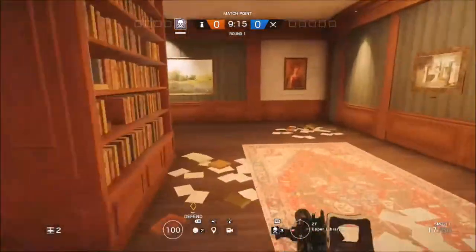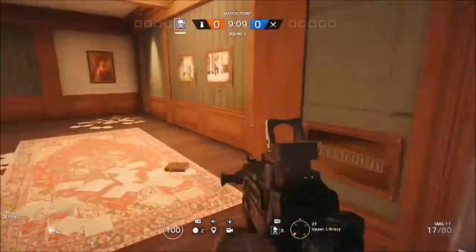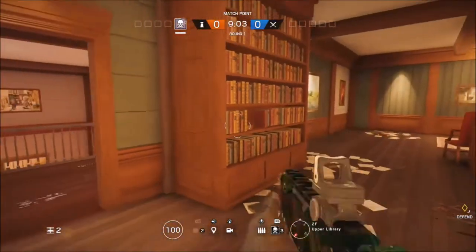Alright guys, so in today's video I've got two hiding spots that you can use on Barley or Bartlett — not really sure — but once you're in this room here and when the objective is downstairs or in the other room there.